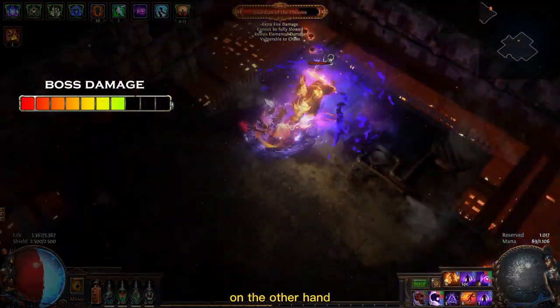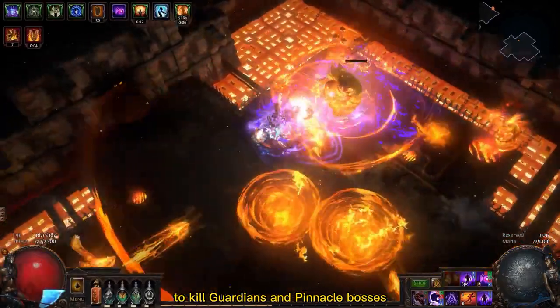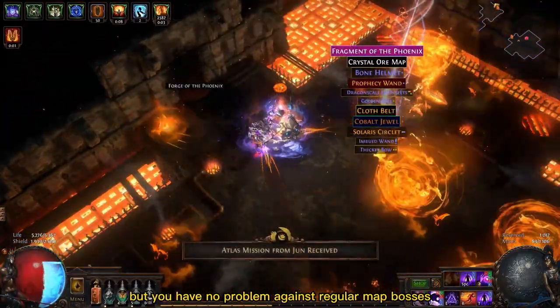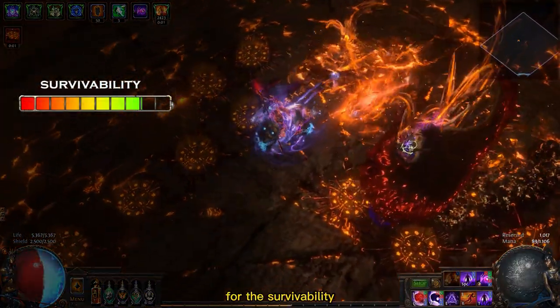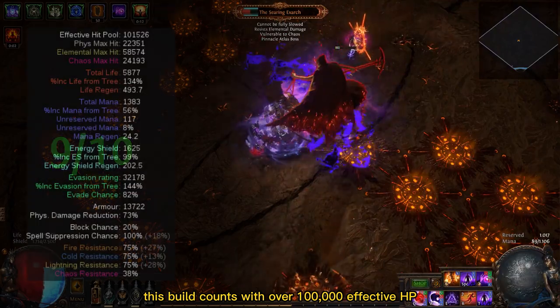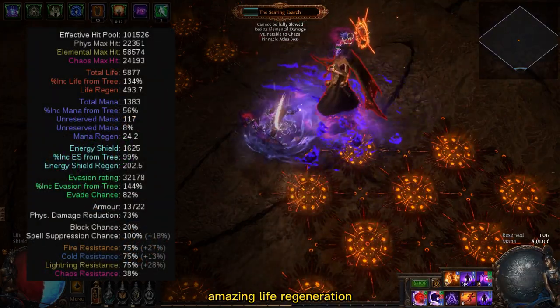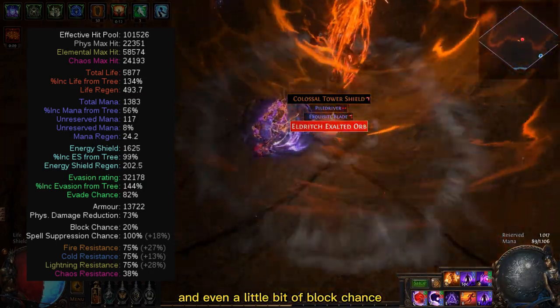The boss damage on the other hand is a 7 out of 10 — it will take longer than usual to kill guardians and pinnacle bosses, but you have no problem against regular map bosses. For survivability I'll give it 9 out of 10. This build comes with over a hundred thousand effective HP because of high armor, high evasion, spell suppression, amazing life regeneration, and even a little bit of block chance.